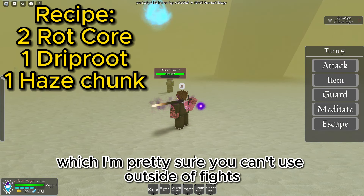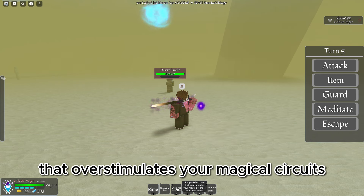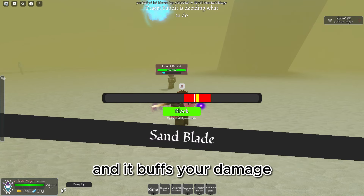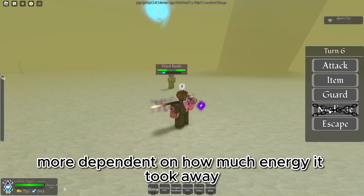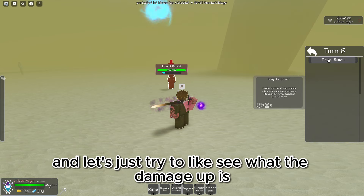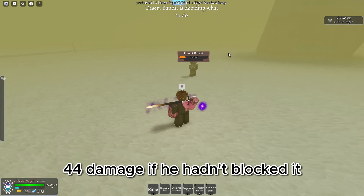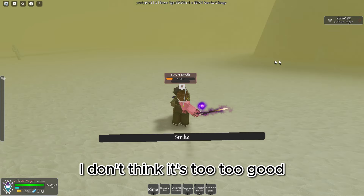Next up we got the Energetic Soul Brew, which I'm pretty sure you can't use outside of fights. It says a large vial of liquid that overstimulates your magical circuits to allow extra power. It counts as a buff, it takes away all of your energy, and it buffs your damage. I'm not sure if it buffs damage more depending on how much energy it took away. You fully can't use energy — you can't meditate. It doesn't seem too crazy; I would have done like 54 damage.